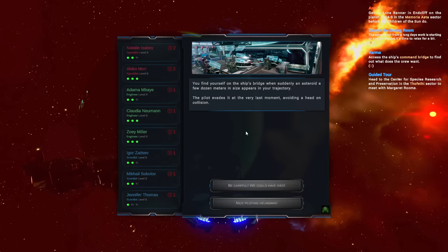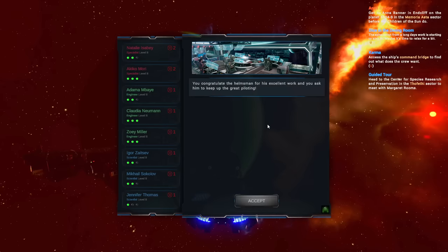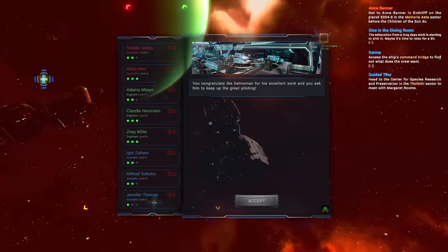Like I said, these little text things pop up all the time and they don't appear to have a very long cooldown. 'You find yourself on the ship's bridge when suddenly an asteroid a few dozen meters in size appears in your trajectory. The pilot evades it at the very last moment, avoiding a head-on collision.' 'Well done, helmsman.' You congratulate the helmsman for his excellent work and ask him to keep up the piloting.